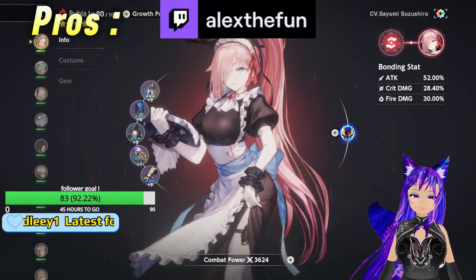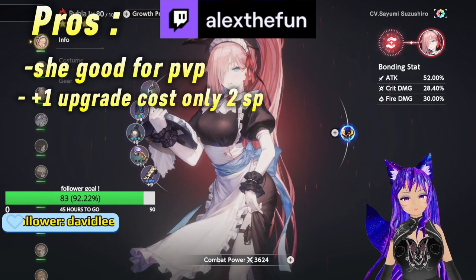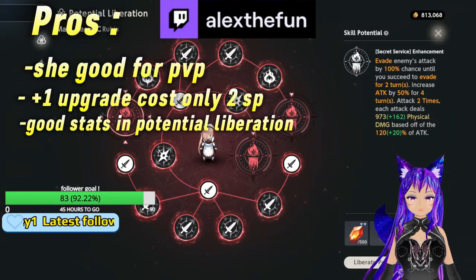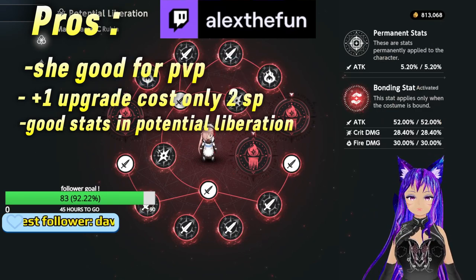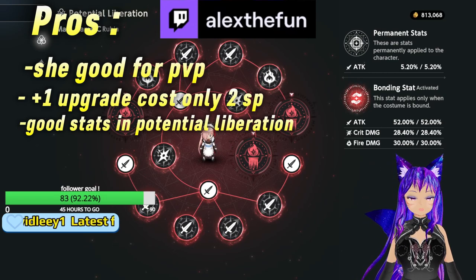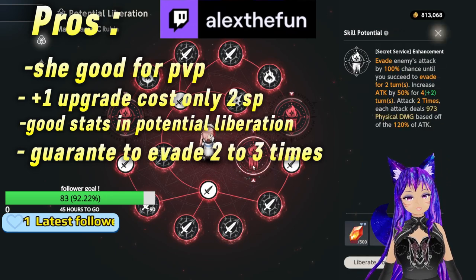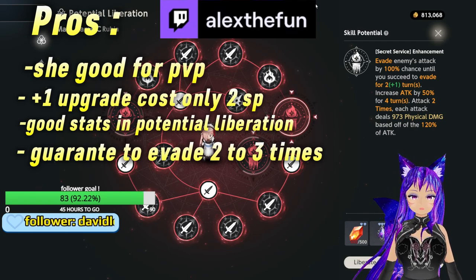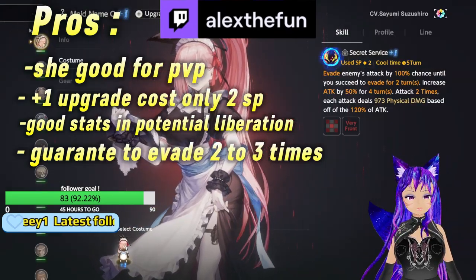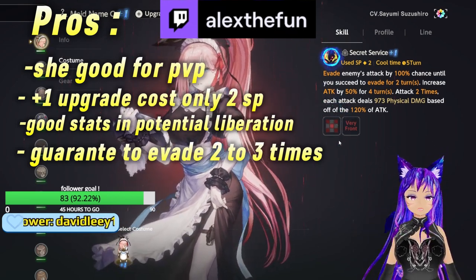Now for the pros: Rubia is good for PvP because with the plus one upgrade she only spends two skill points, making her very efficient. Her potential liberation is very good and makes her a bit more OP. She is also guaranteed to evade two to three times if you max her skill potential. Another pro is her X-shaped AoE attack, which is super good.